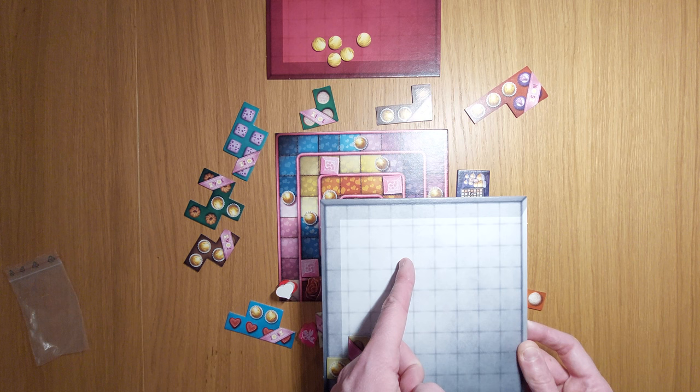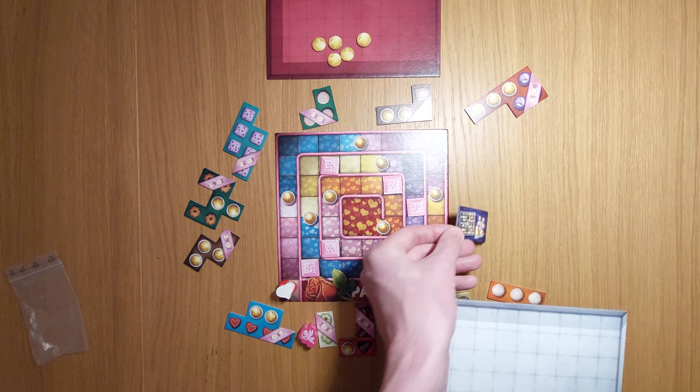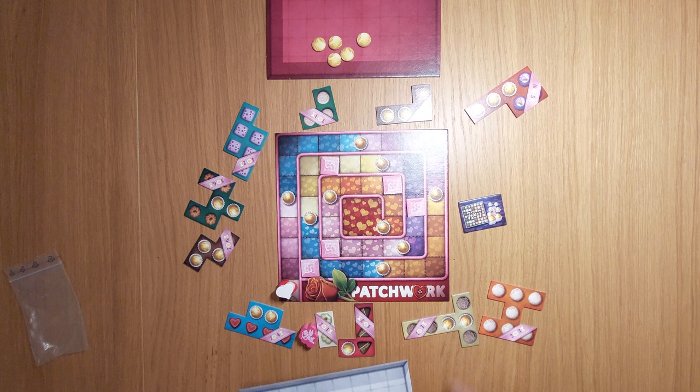For every empty space you're going to lose two victory points. You're going to gain victory points based on how many of these chits you have left over. And lastly, you're also going to gain another seven victory points if you happen to have this marker, because you're the first person to complete a seven-by-seven on your grid. It doesn't always happen.